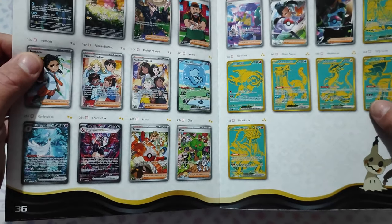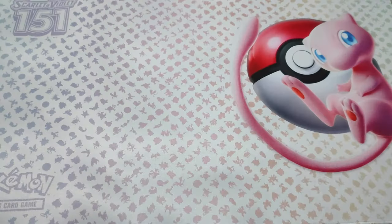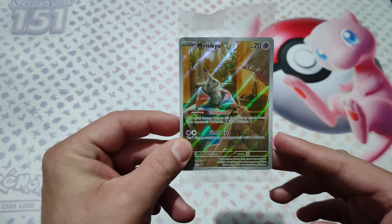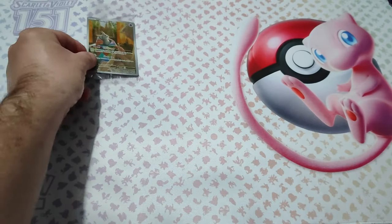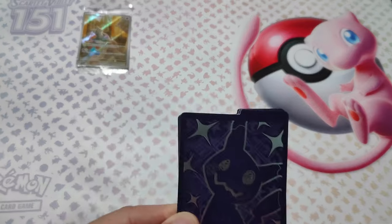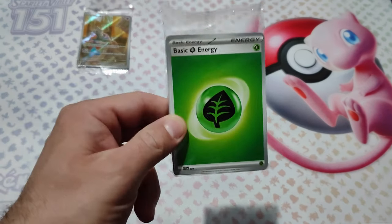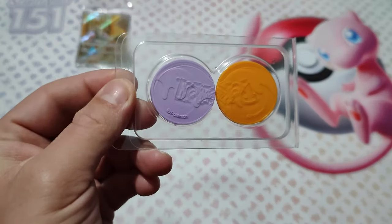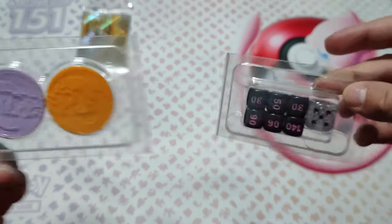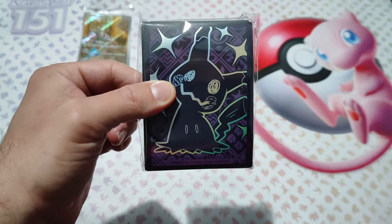Gold card, the chasing new EX, code card, and the promo of Mimikyu. Let's put that here. Separators with Mimikyu in the front. Energies. Poison counters plus dice. Beautiful sleeve with Mimikyu in the back.